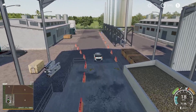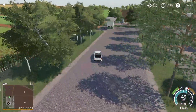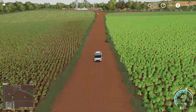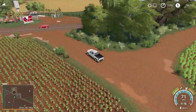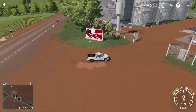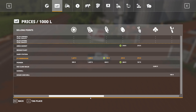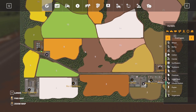Heading up this dirt road next to fields 6 and 5, there's a fuel point — you can see that gas station right over there. Right ahead is another sell point under that shed. We are at the JTY warehouse, which is going to take wheat, barley, oats, canola, sunflower, soy, corn, sugar beets, and potatoes. That's everything for the JTY warehouse.